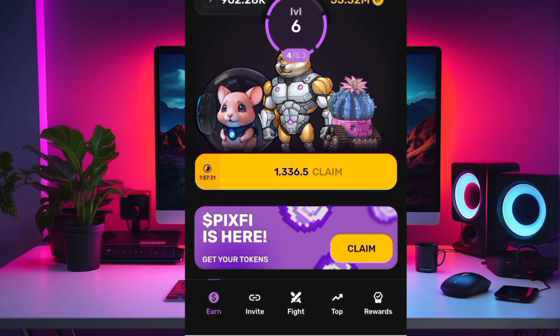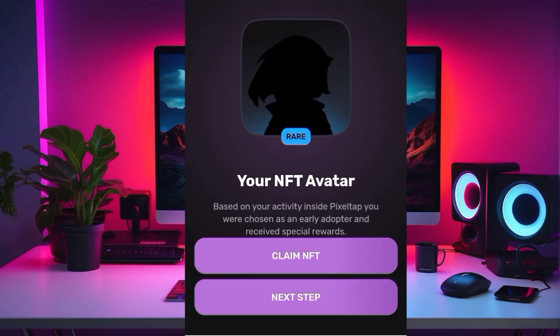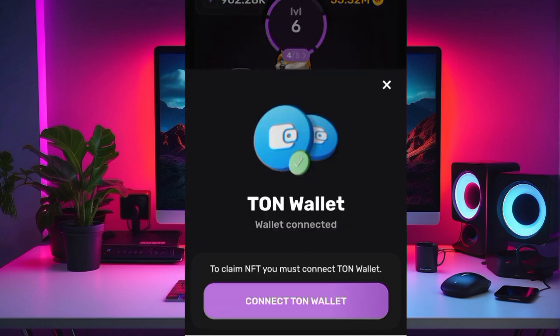Depending on your level, that will determine the type of NFT you're going to receive. All you need to do is come to your bot, click on 'Claim,' and you're going to see 'Claim NFT.' Click on that claim button to proceed.